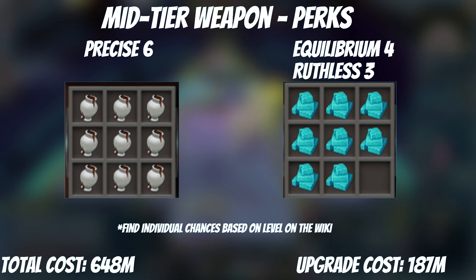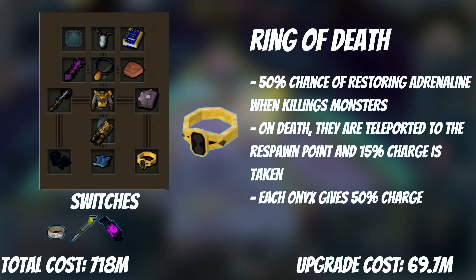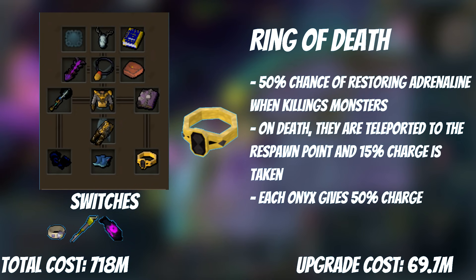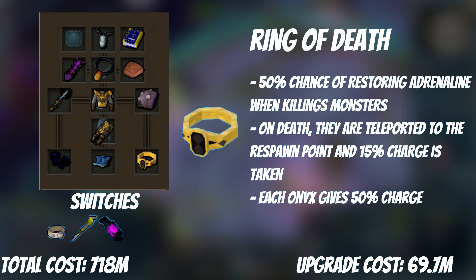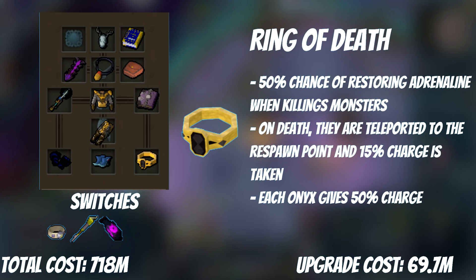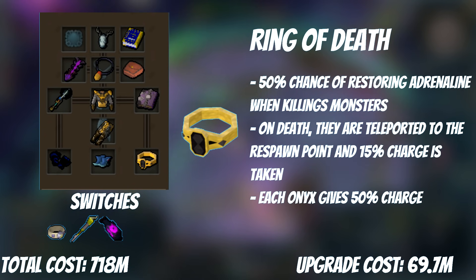At this point, your death cost is probably starting to get to the point where dying sucks, and you'd rather limit it with the Ring of Death. When you die with it equipped, it loses 15% of its charge and your death is avoided. The ring is recharged with Onyxes — one Onyx gives 50% of a repair — meaning a death with Ring of Death costs 30% of an Onyx, approximately 1 million GP at current prices. It also has a secondary passive where you gain adrenaline when killing targets, making it very good for Slayer. It also boosts stats with plus 25.2 style bonus, which can be further increased to 27.7 by imbuing it at raids with 15k Techie.